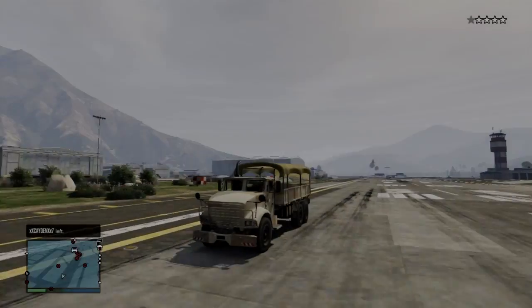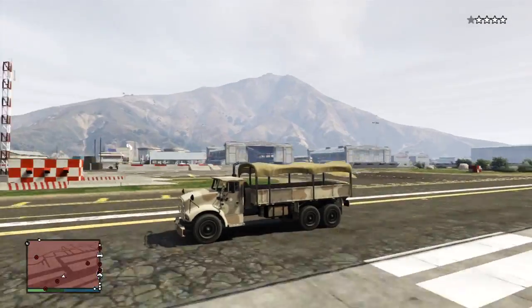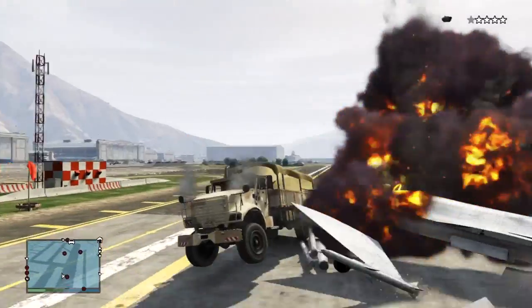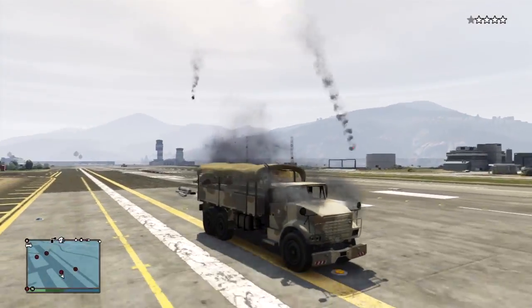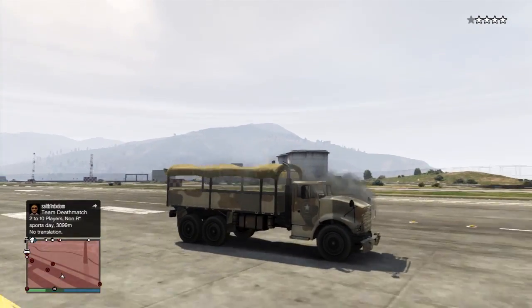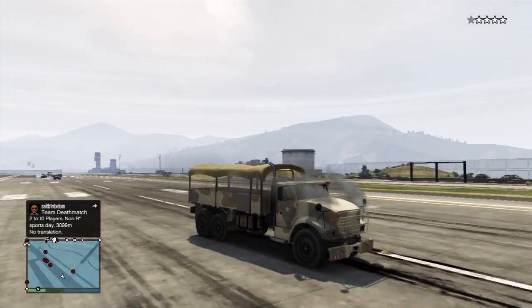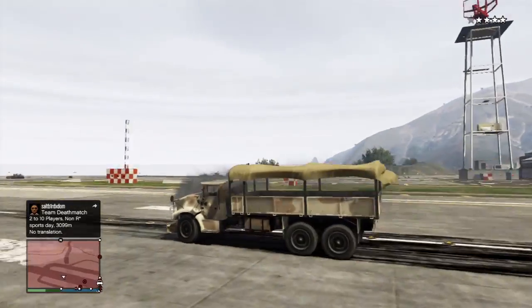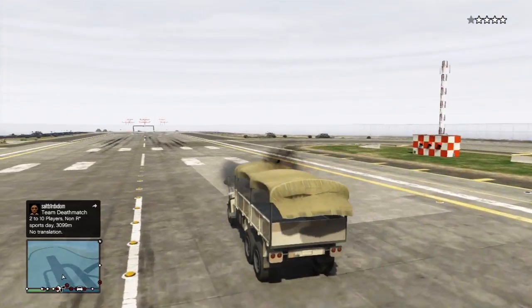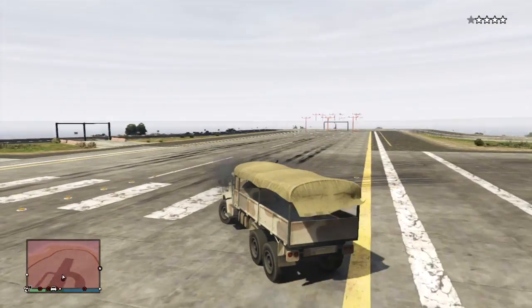Hey guys, my name is Chaotic, and in this video I'm going to be showing you guys three glitches and tricks on Grand Theft Auto 5 Online. The first glitch allows you to get into any secret location on GTA 5 Online. I'm also going to be showing you guys a glitch known as the No Bra Glitch, and a glitch which allows you to get into the back of any ambulance. So anyway guys, let's get straight into it.